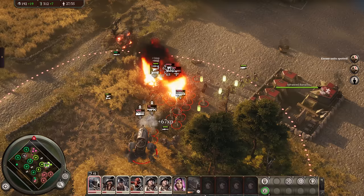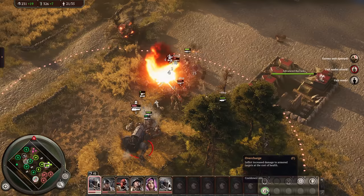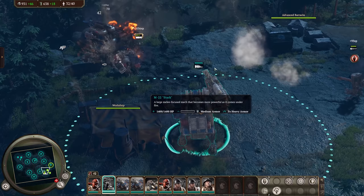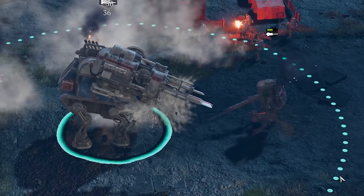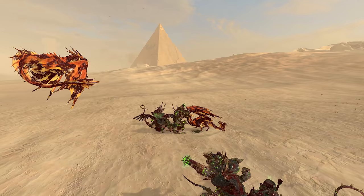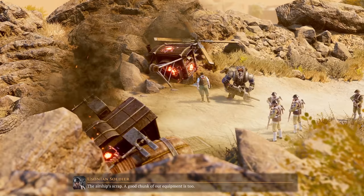Interesting gameplay implications aside, imagine just how visually impressive it would look to see these lumbering machines tearing each other to shreds, ripping pieces off one another one by one, as their very human pilots do everything they can to keep themselves alive. Instead, we just get mechs standing there shooting at each other until one of them explodes. Warhammer 2 has really set the bar in terms of big units duking it out one on one, and I'd really love to see something like that here.